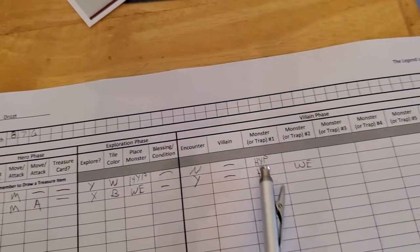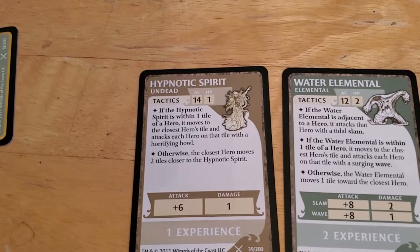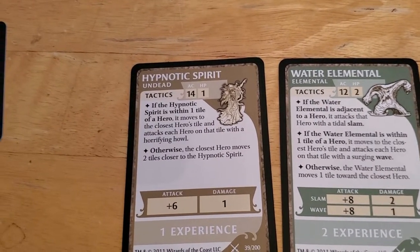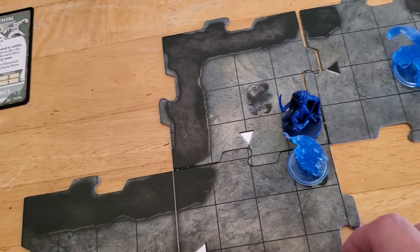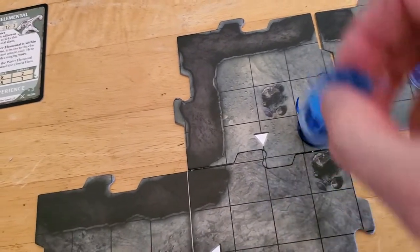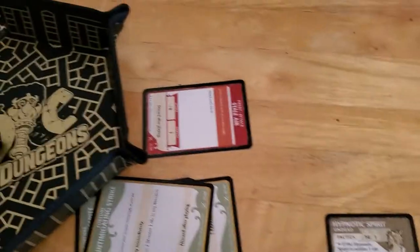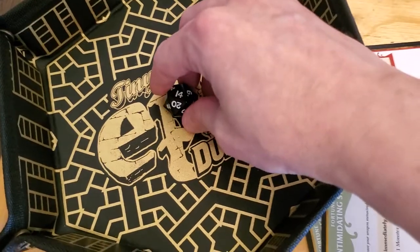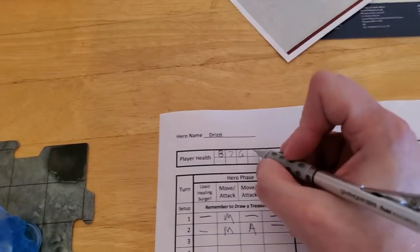And now the Hypnotic Spirit will activate first because it was the first one out. So if it's within one tile — it is — it moves to the closest hero's tile. I think the way to play this, even though it's adjacent to me, it's not on my tile. So I think it's going to move mushroom stack to mushroom stack and then attack me. It's going to get a plus six on the attack. 14 — of course — 14 and six is 20, so it hits, doing one damage, taking me down to five.